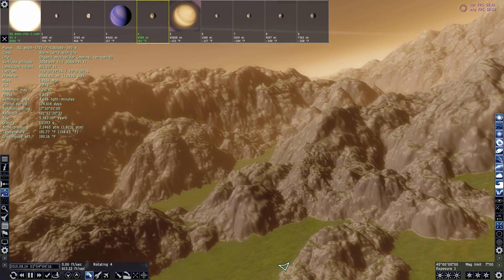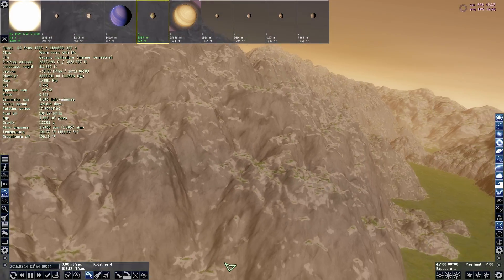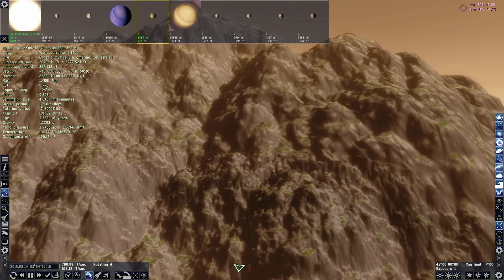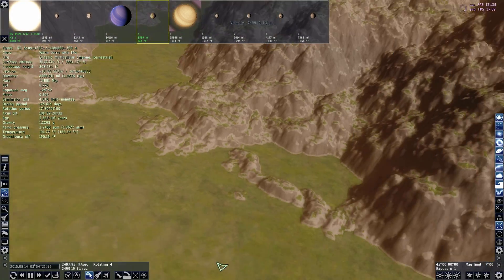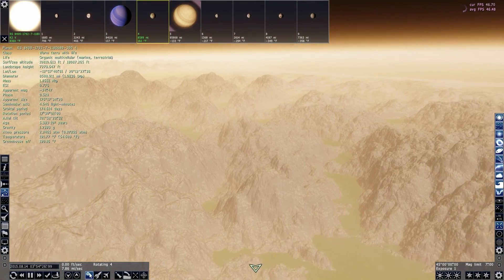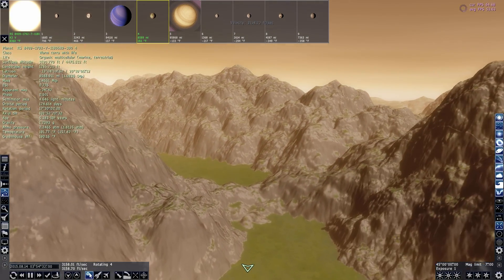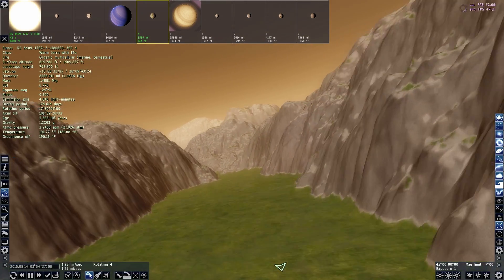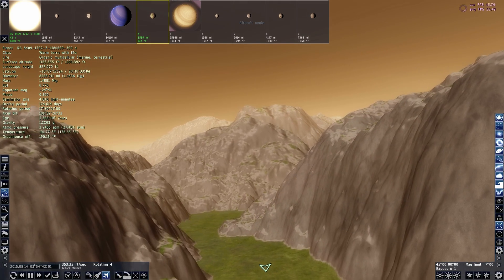This reminds me a lot of No Man's Sky, which I'm really looking forward to. But Space Engine is basically No Man's Sky without the game elements — just the randomly generated planets and terrain. The mountains are now pretty much clarified, so if you zoom out they'll stay like that. This is apparently made by just one guy, which is quite impressive.